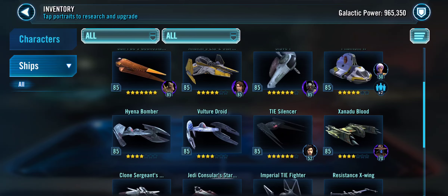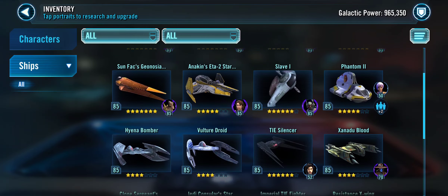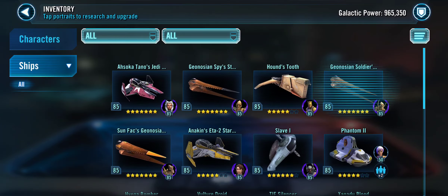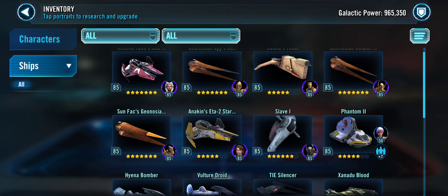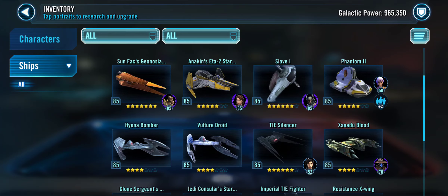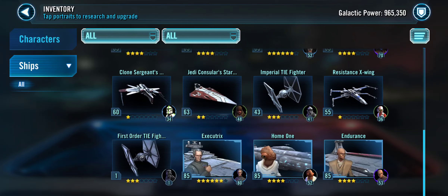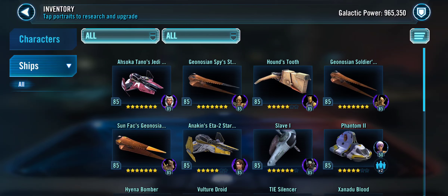Initial impressions: your ships are good. The first twelve are good; after that is where things get difficult. You have the Houndstooth — really important ship. You have Slave One — really important ship. You have the Xanadu Blood — really important ship. You have Ahsoka Tano's ship and the three Geonosian ships, which are all really good. The Eta is good, the Phantom Two is good. I'm just wondering where your Ghost is, because that is really important — having the Ghost for a rebel fleet.